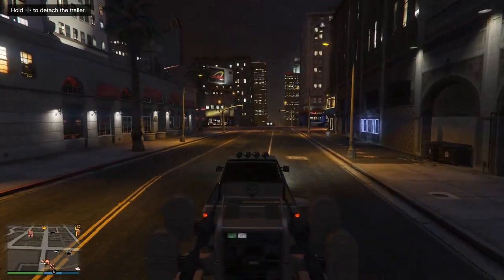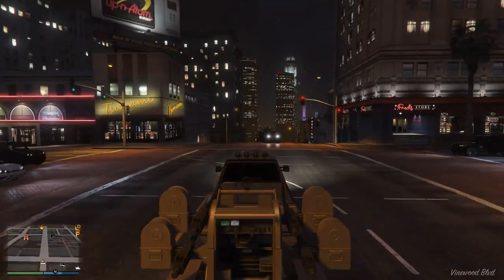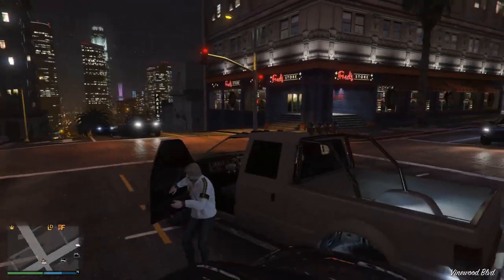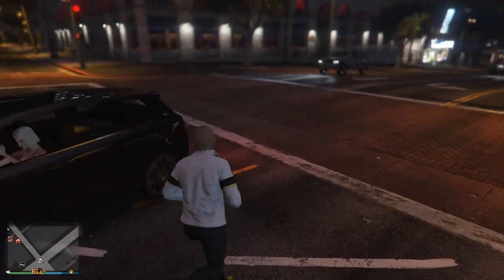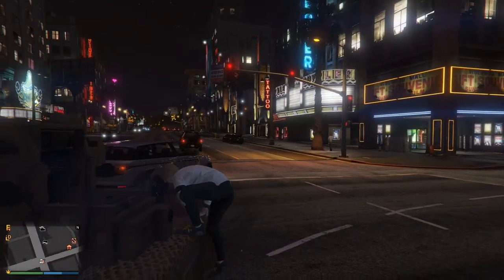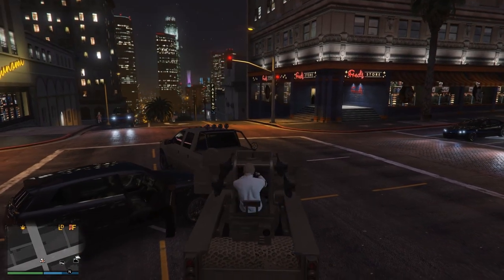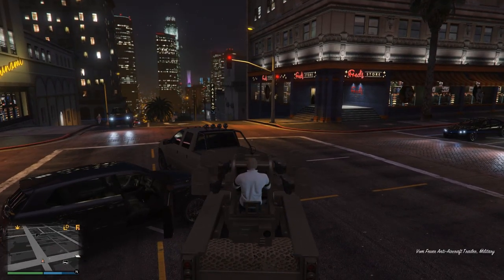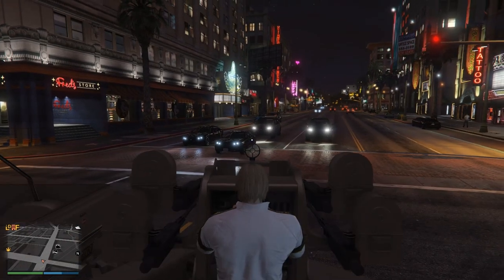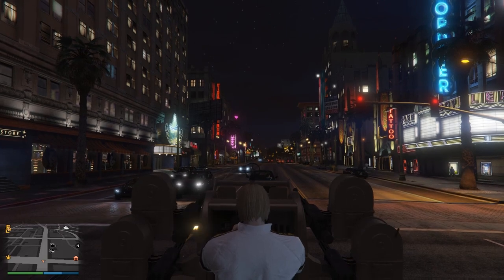So you just spawn the truck and the anti-aircraft trailer together. I stopped it to try it out and figured out how to get on the thing. I'm using an Xbox controller on a PC. I thought I would press Y to enter it just like a vehicle, but I actually had to press X to climb on top of it, and then press Y to get on it. From there I could use it.